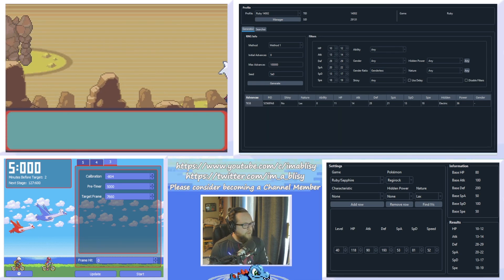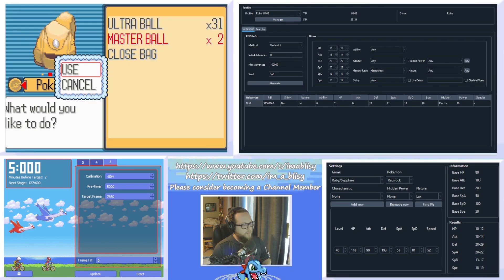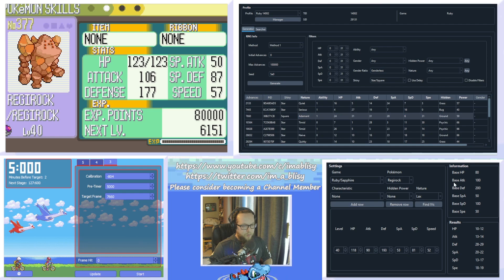Hopefully after our adjustments we've got a shiny — and there he is! Let's just catch this real quick. We can see it's Adamant as predicted in Pokefinder. We reset all of the IV filter ranges back to zero and make it star/square. This was supposed to be Adamant, and if we type the stats into the IV calculator, we will get the IVs listed there as well. You can see it is exactly the target frame that we wanted.